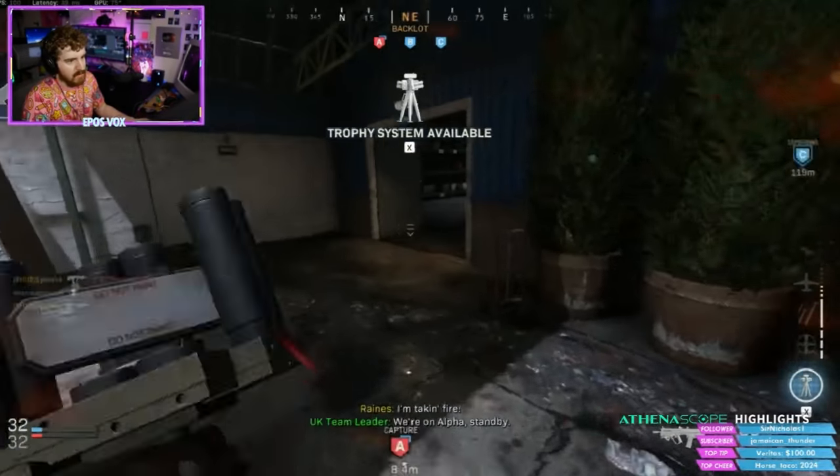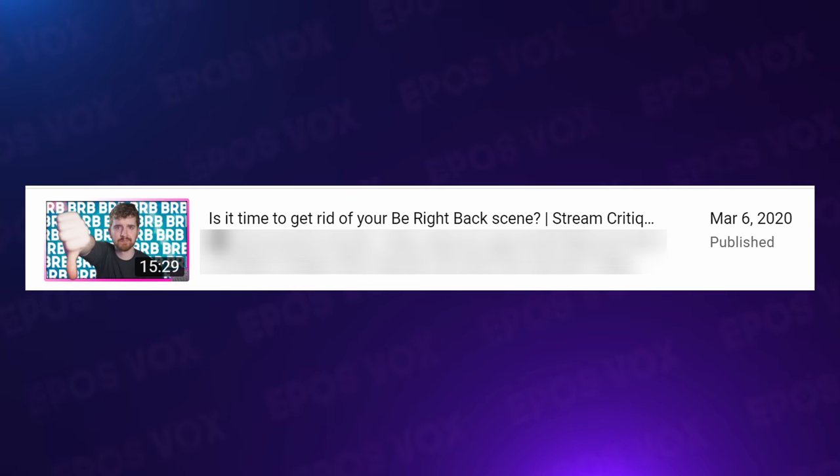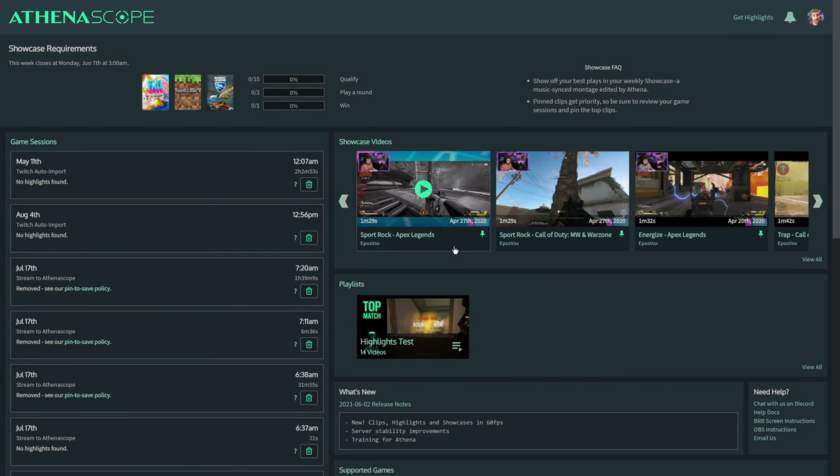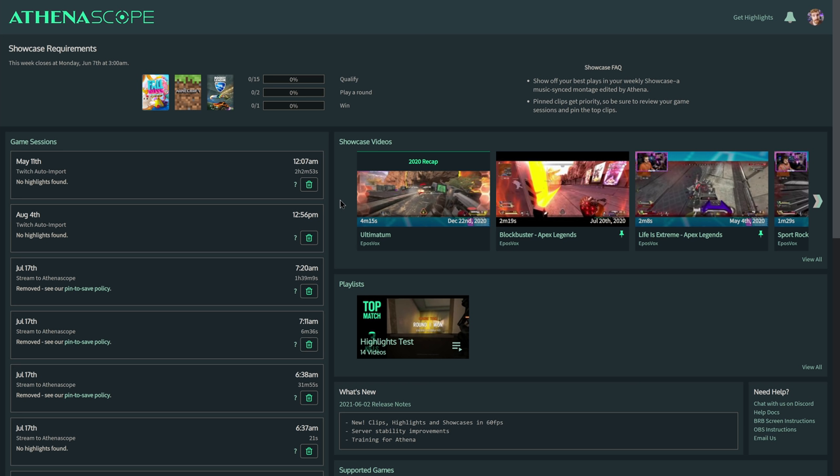I talked about this in a previous episode of Stream Critique, and today I'm going to show you how with a tool called Athenascope that's available for free. I'm EposVox, the stream professor, still a little under the weather, but we do have a tutorial today. Today we're looking at Athenascope, which is a free service that will automatically generate using machine learning montages, highlights clips, and playlists of those clips. And really cool Be Right Back and Starting Soon screens from your Twitch VODs or your Facebook Gaming VODs.